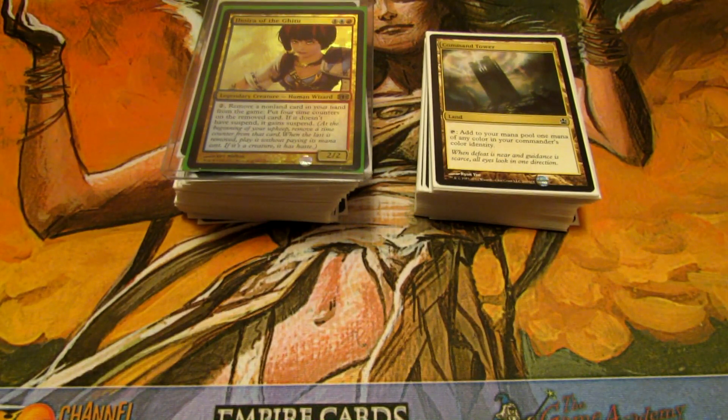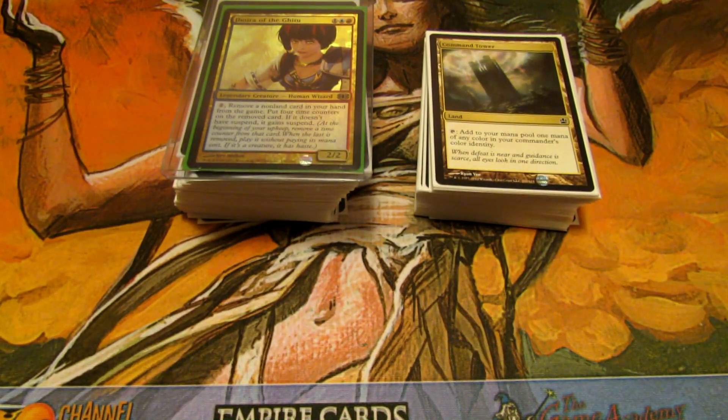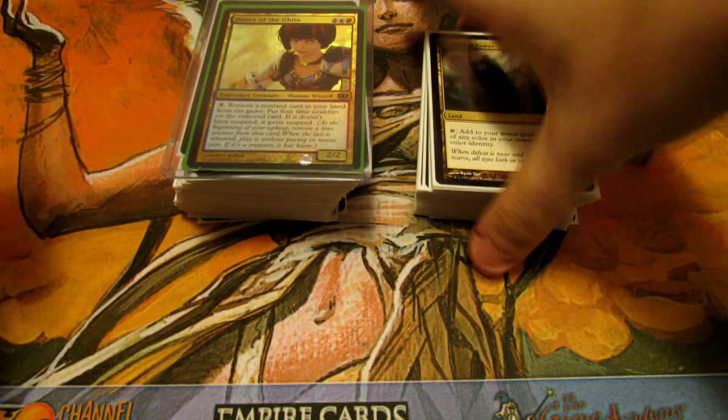Hey, what's up YouTubers? Edgeman from the Drop Community here with another deck tech. Today we have an EDH deck tech featuring Jhoira of the Ghitu. This is probably one of the most debated cards when it comes to pronunciations, but it really doesn't matter. What matters is that she has a ridiculous ability that just makes stuff really easy to cast and overwhelms your opponents.